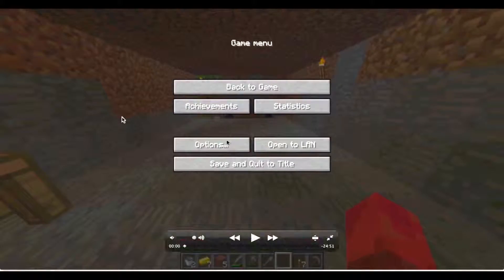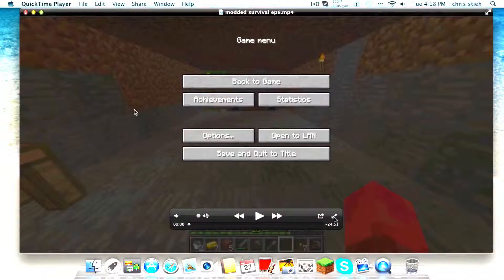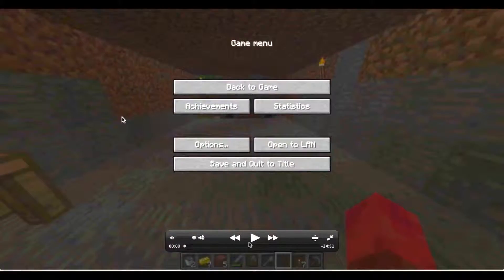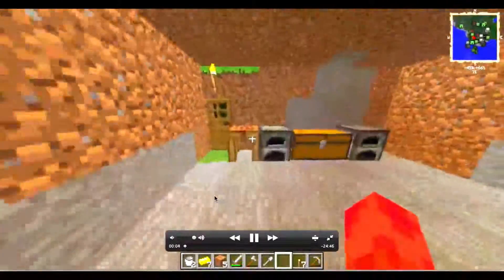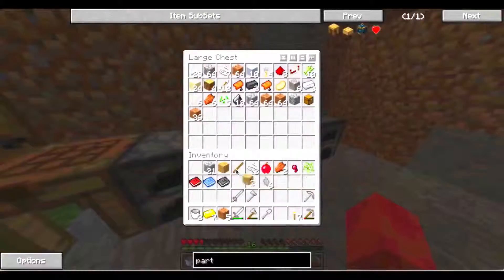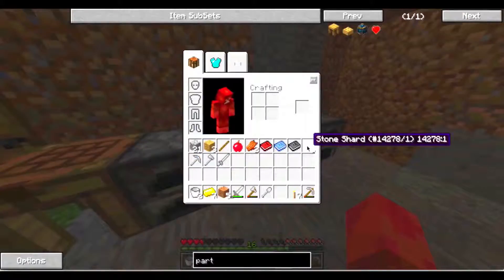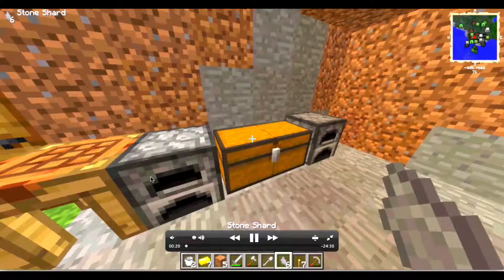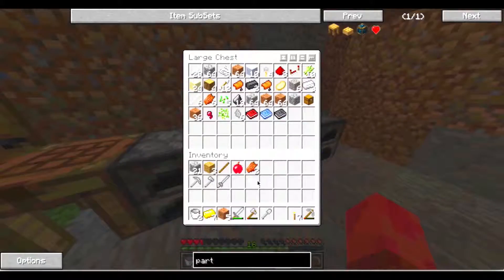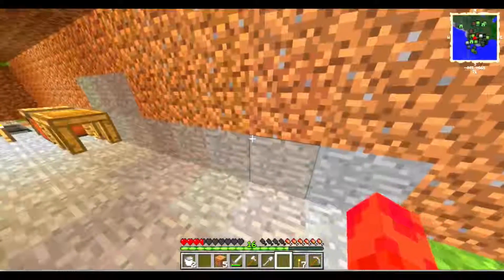Just finishing up the last bit I hadn't recorded audio for yet. Picking up right from where we left off in the last video — we're setting up the Tinkers' Construct stuff so we can get back to making the hammer and such. I still don't know what to do with these stone shards; making cobblestone out of them seems to make the most sense, but I haven't figured out a use for them.